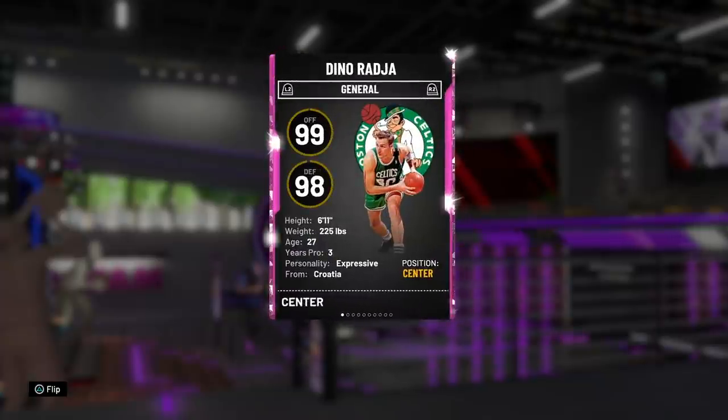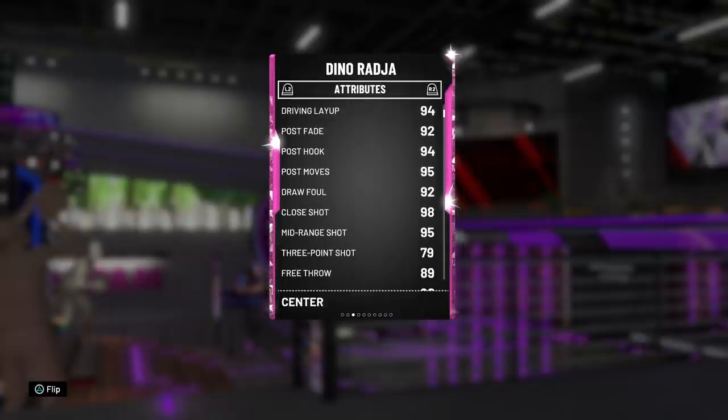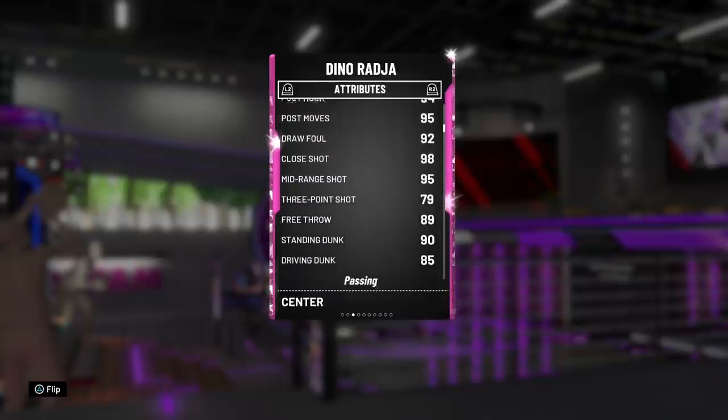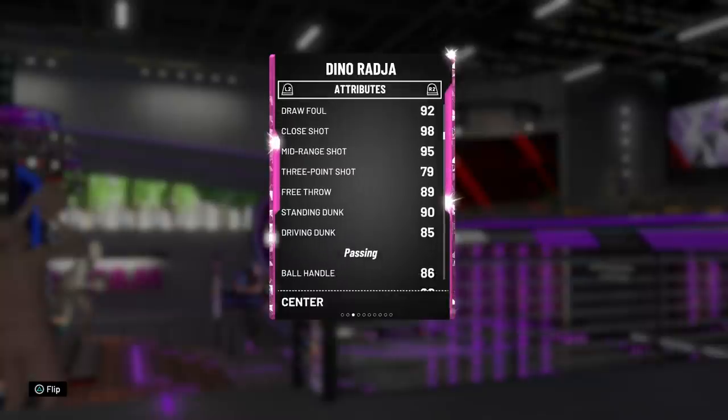He doesn't look that tall, but he's 99 offensive, 98 defensive, 6'11", 225 lbs. Some people may think with players like Bobo out there he's too short to run center — let me prove you wrong. Diving into the stats: 94 driving layup on a center, the post game is on point, that post hook is cheese. 92 draw foul, 95 mid-range, and 79 three-pointer with a super easy release, so you can put a three-point shoe on him.